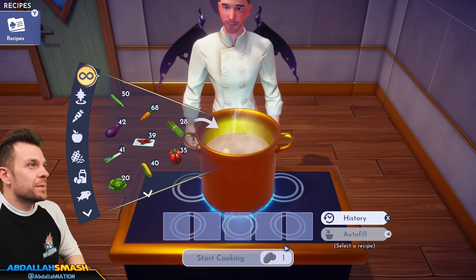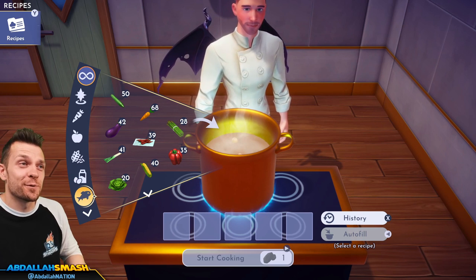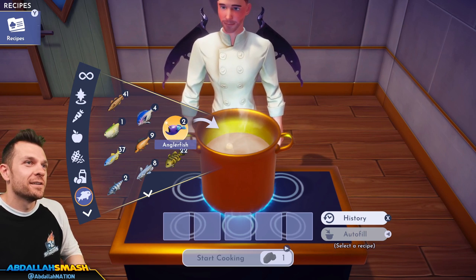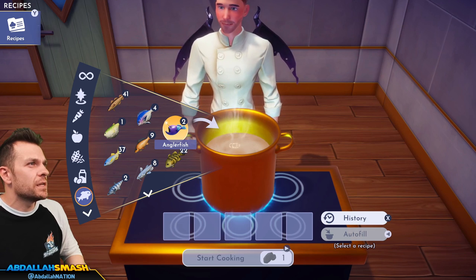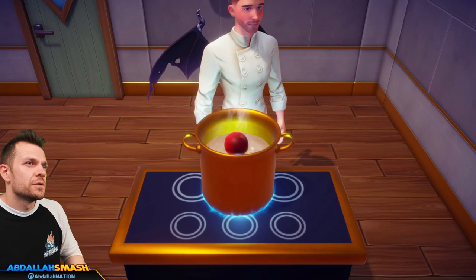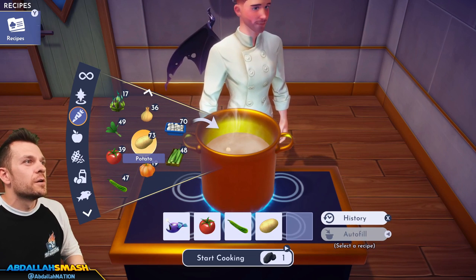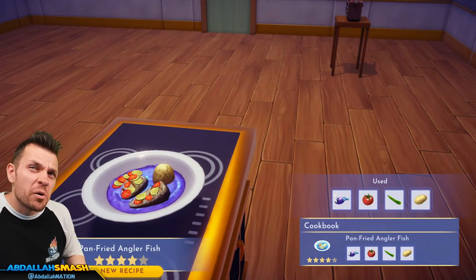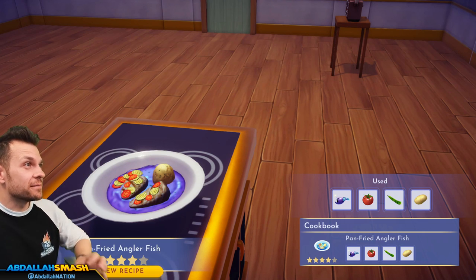Next up on the list is the pan-fried anglerfish — anglerfish is found in the Forgotten Lands in the gold spots, it's pretty rare. It's anglerfish, tomato, zucchini, and potato. In purple sauce? That is not a color that you cook with!